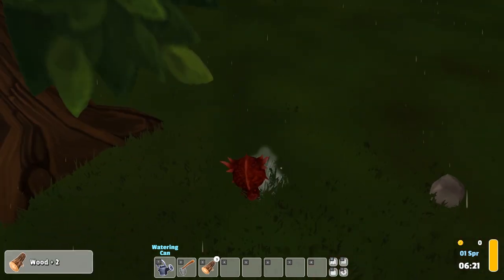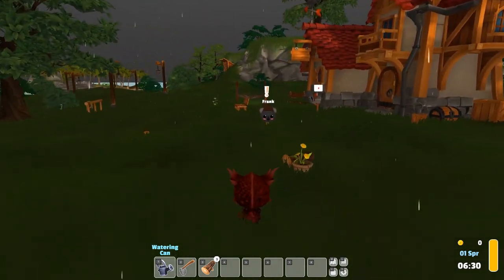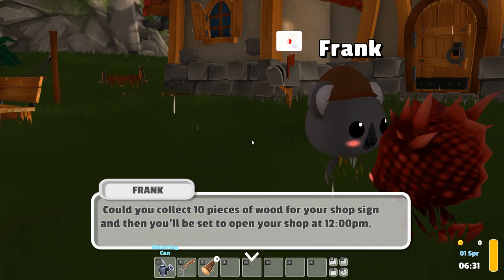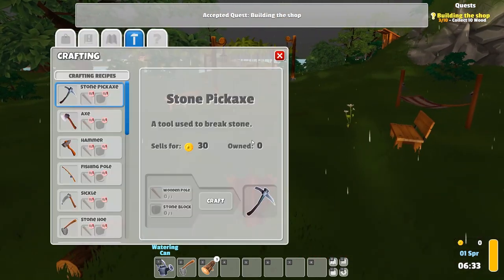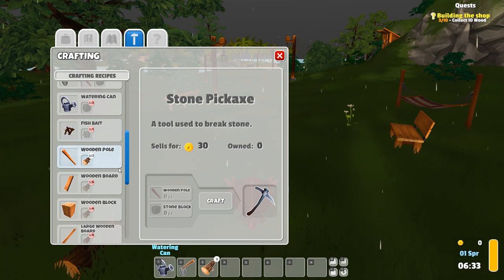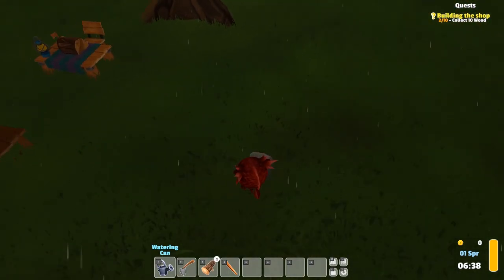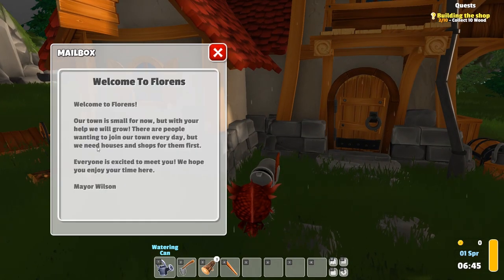There's a pretty sizable map. It looks like we have a dig soil option and a watering can. I meet Frank - he manages all construction work in town. His task: collect 10 pieces of wood for the shop sign, then I'll be set to open the shop at 12 PM. I can pick them up from the ground or craft an axe by pressing T. So T is to craft. There's a stone pickaxe - we need a wooden pole and a stone brick. There's some crafting to it, a little base building kind of stuff.